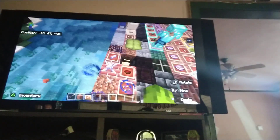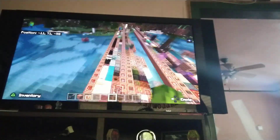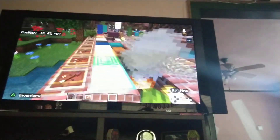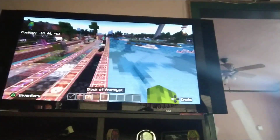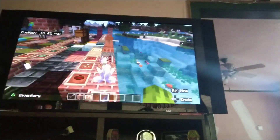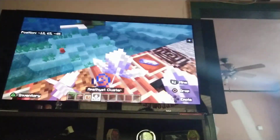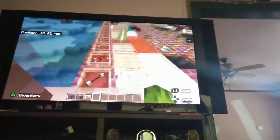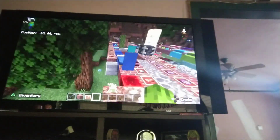Also, they changed the blocks — so it used to be 'amethyst block' and 'lapis lazuli block,' but they changed the names now to 'block of lapis lazuli' and 'block of amethyst.' So I had to move everything in the A's down one to remove amethyst block. You can see there's nothing between allium and amethyst cluster here — it's all empty. I don't think there are any other changes.